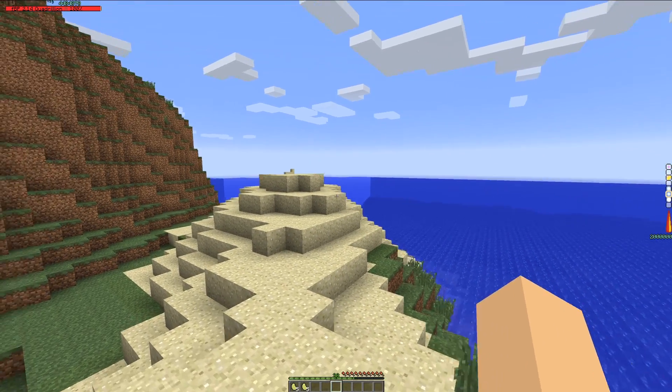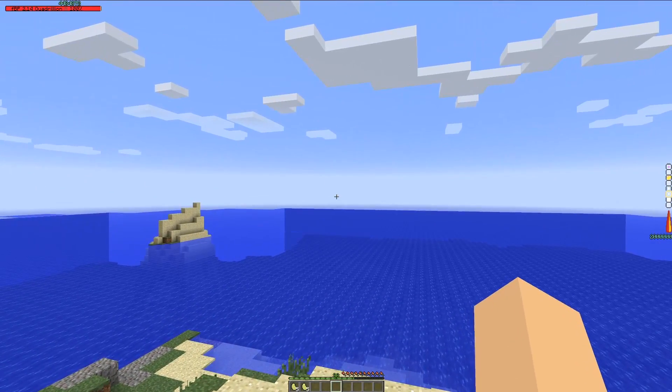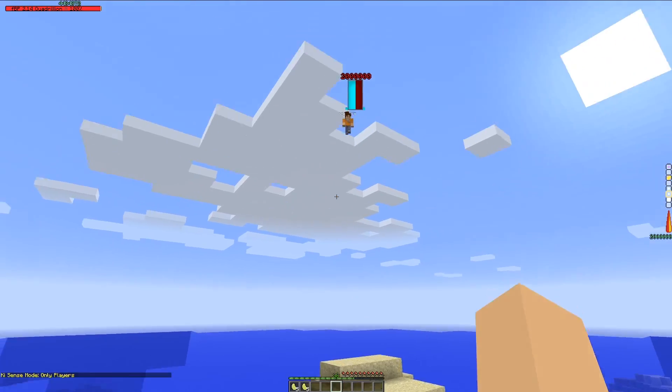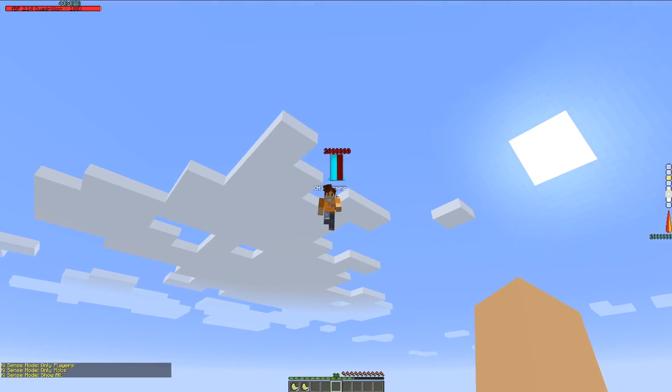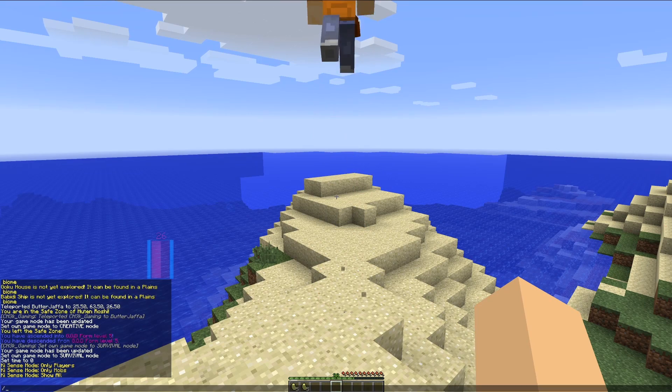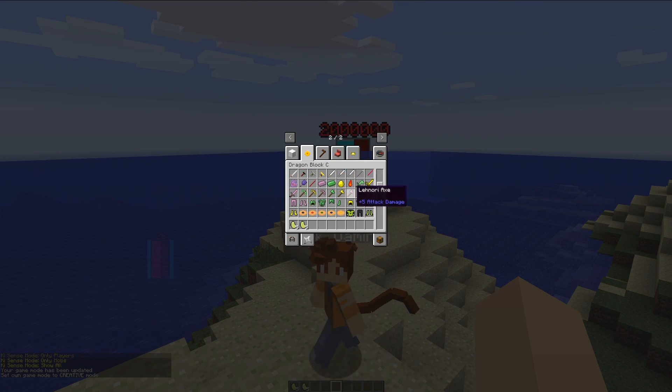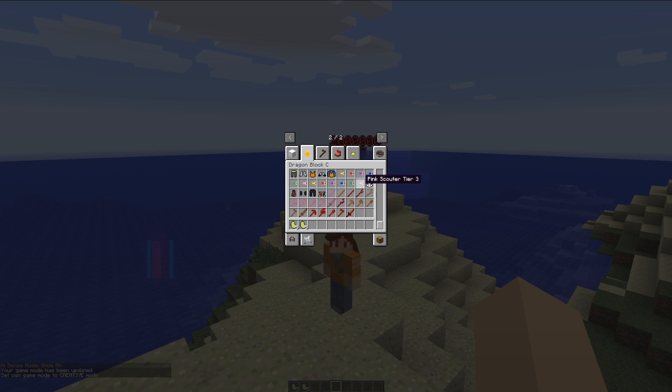So as you can see, I'm in my base form. I've got 2.14 quintillion. Nathan, where are you? I don't actually know if I can sense your power level. I can sense your health. I'm going to quickly go on game mode 1 and grab a scouter, because I'm pretty sure I can use a scouter and scan, but I'm pretty sure it will break.